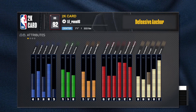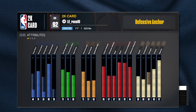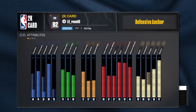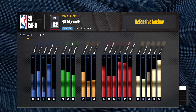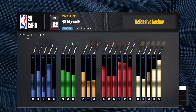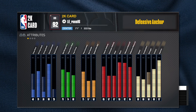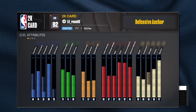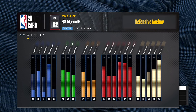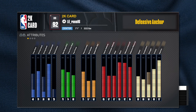He got a 92 offensive rebound, so he didn't go 93. He can get gold rebound chaser but he doesn't get hall of fame box. He has an 80 vertical, which means his strength is lower — probably around a 74. I mean come on bro, you're playing center. My point guard has the same strength as you. At least get your strength to a bare minimum of 84 for a center.